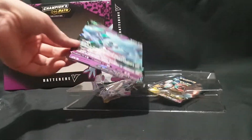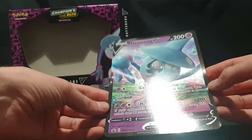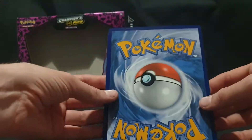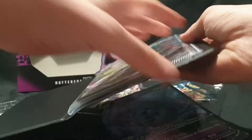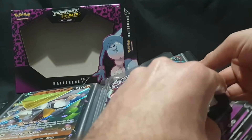Next up we have our oversized foil card. Here's Hatterene V, Sword and Shield promo card number 55, in oversized form — it is gorgeous. Let's slide that into our oversized V and VMAX card folder.